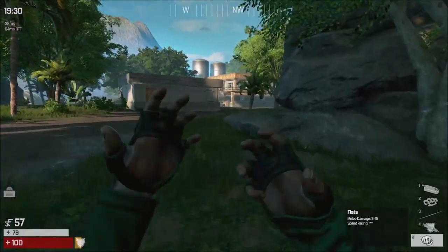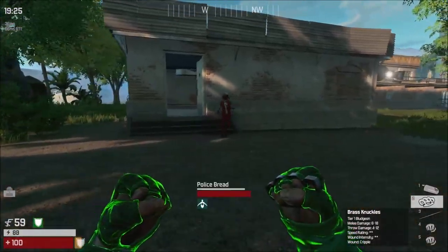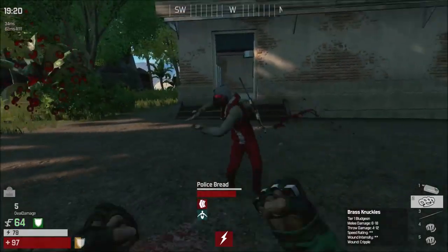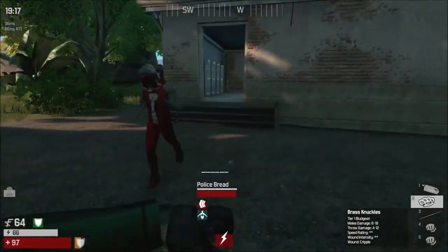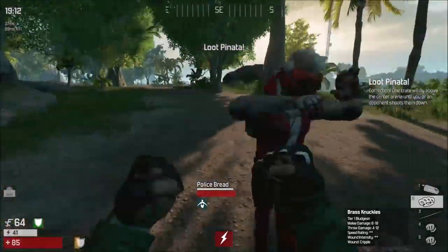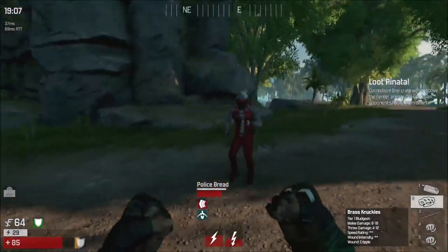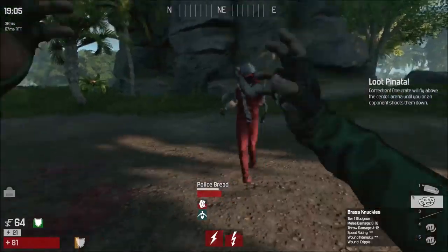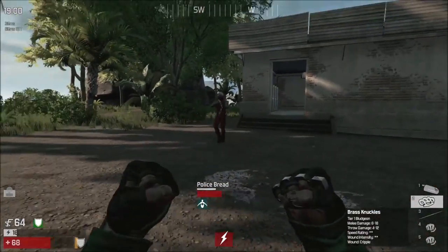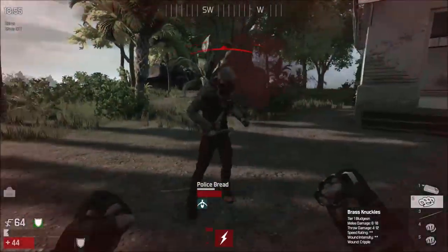He must be hiding or something. What's up? Oh, it's Police Bread. Oh, I'll get destroyed. Oh, he got me. Oh, he got me. Get to the center arena and hit one of the floating crates to get what's inside. How does he — wow, now I'm just messing it up.